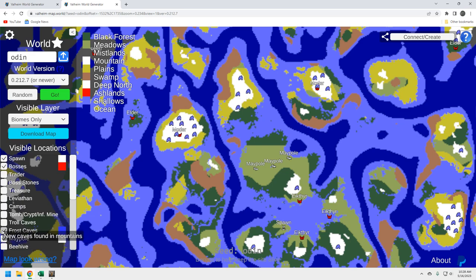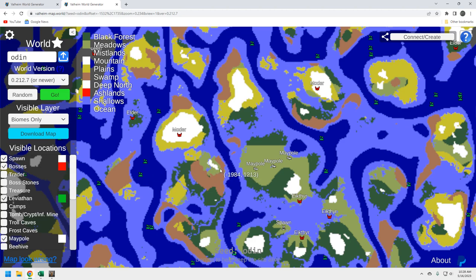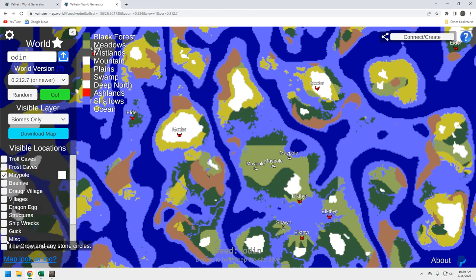For leviathans — it's not great. If you need an abyssal harpoon, these two leviathans should provide that, but if you want chitin you're really going to have to explore. For beehives, there are plenty by these maypoles. Queen bees are never really a problem — get four to six of them producing honey as quickly as you can. By the time you reach the swamp you'll have a surplus of honey for early game food.